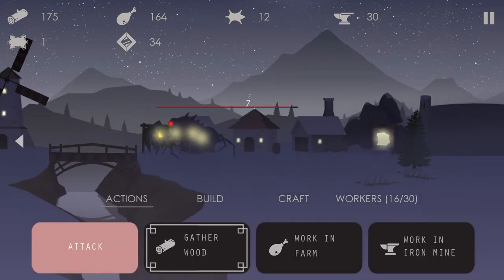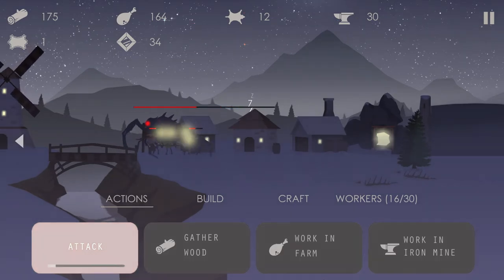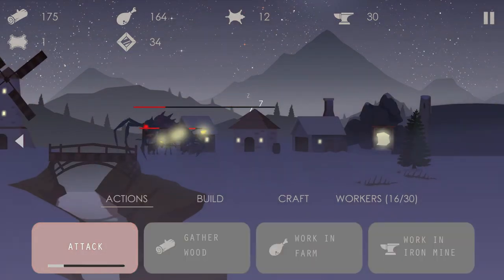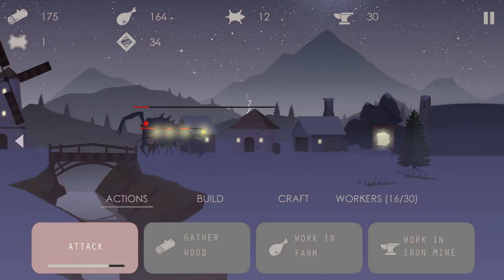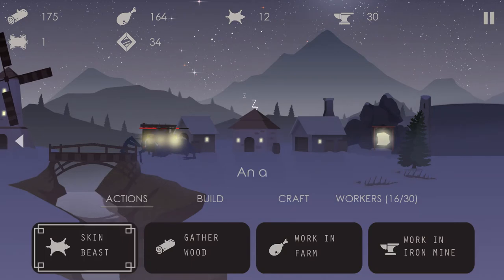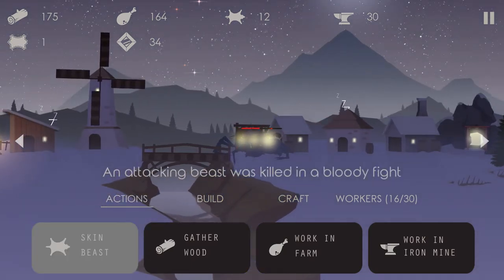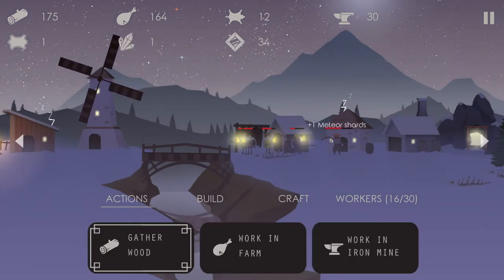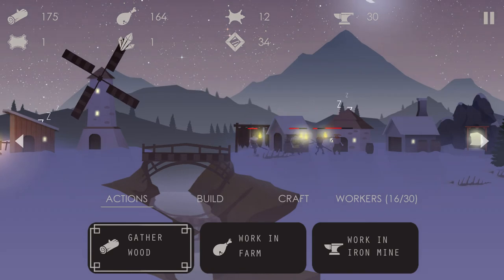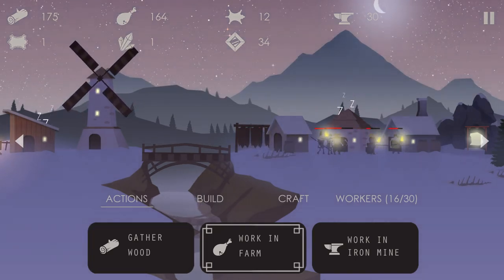Oh shit, look at that thing! Oh no, it's disgusting. Kill it, kill it, kill it! Oh my gosh. An attacking beast was killed in a bloody fight. Yeah, my guards took quite some damage. I'm glad I didn't switch anybody out. And I got one meteor shard, which I assume is good. I kind of like that.